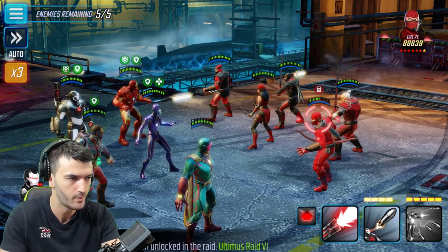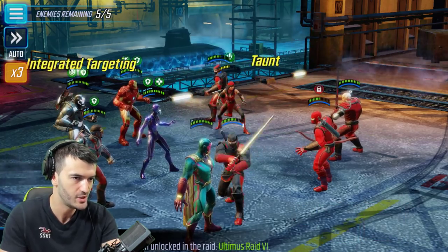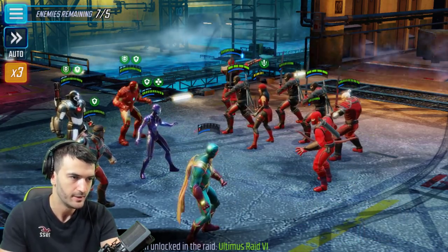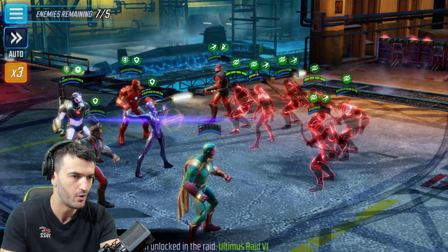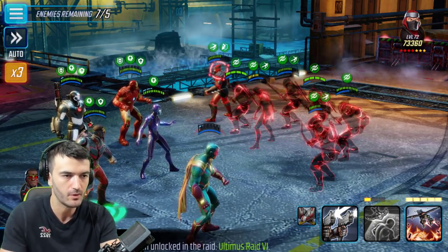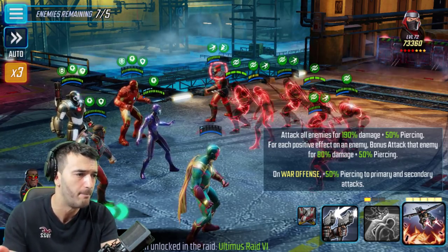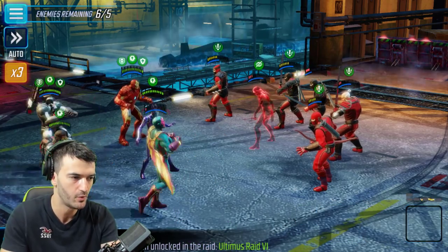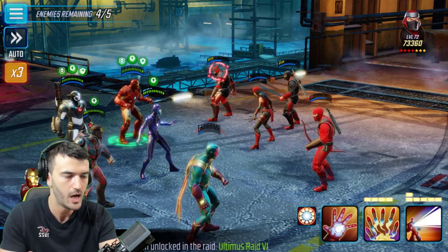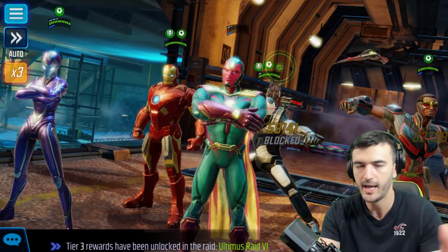Use Falcon's special to give a bunch of turn meter to allies. With Iron Man, you want to save his special - you don't want to go into it yet because you want to save all AOEs for later. The ideal rotation is to get offense up from Rescue and then have four AOEs ready from your other heroes. Use War Machine's special ability for good damage with Iron Man in play. Once you have offense up on everybody except Vision, you spam all their AOEs - Falcon's AOE bonus attacks for 80% damage per positive effect, then Vision's AOE clears buffs, then Iron Man and War Machine finish them off.